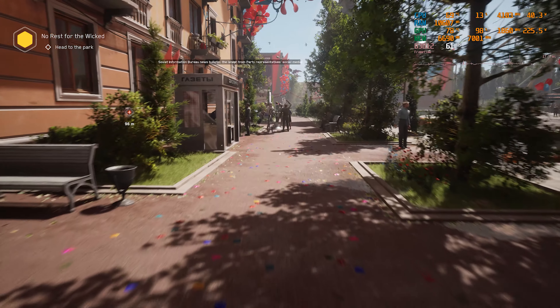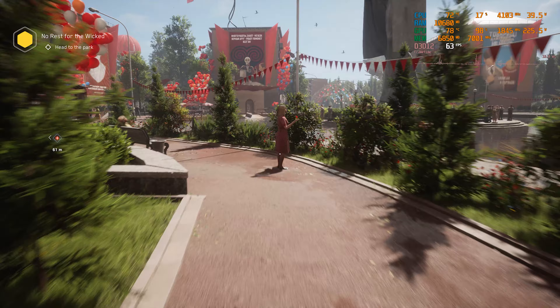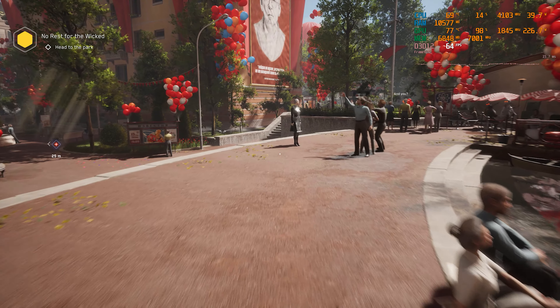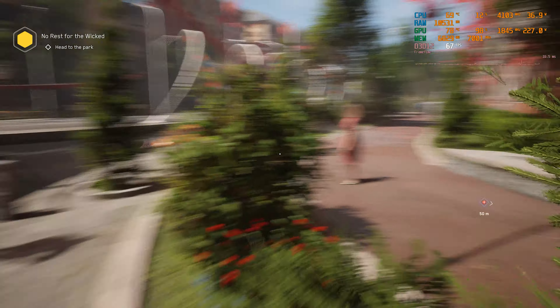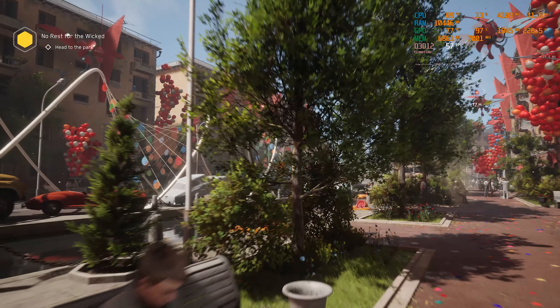Still, it is above 60 FPS so you can play the game on this setting. If we go to Performance DLSS it will ruin the visual quality — there is no point playing with blurry plants and trees. So I think Balanced DLSS is the best setting for 4K on this rig, with maxed-out settings and ray tracing. You can also turn ray tracing off if you want more FPS, but since we want maxed-out settings we are keeping it on.